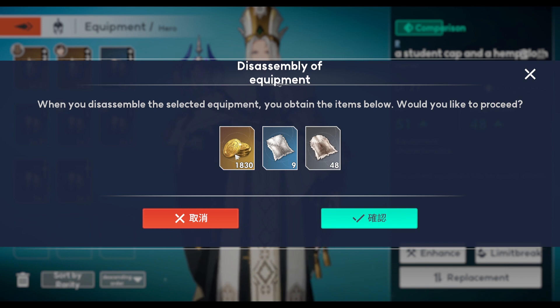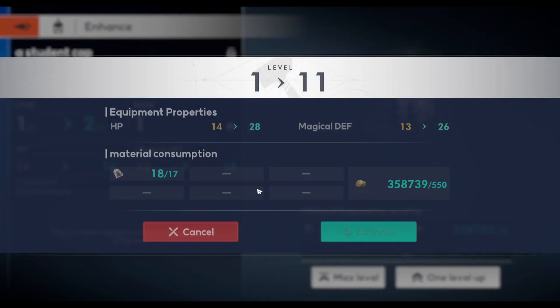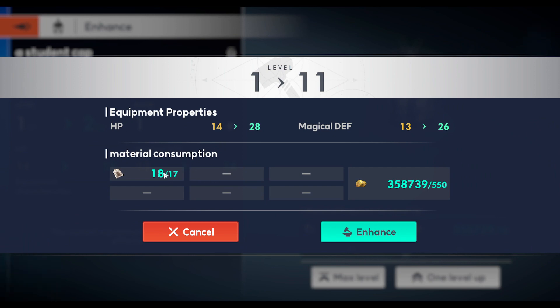The only thing I lost is some gold — it costs 2100 gold to get to level 21, but the upgrade materials cost exactly the same. It cost me 9 and 48. Let me show you with one of these gears over here — I'll enhance this to max level. You can see it cost 17 of these materials and 550 gold.